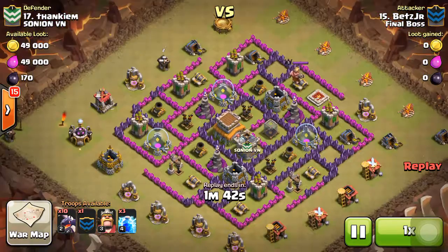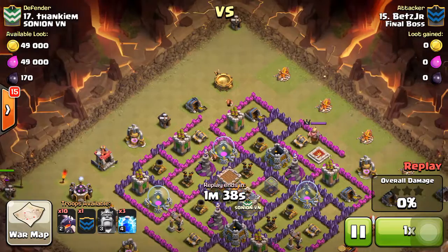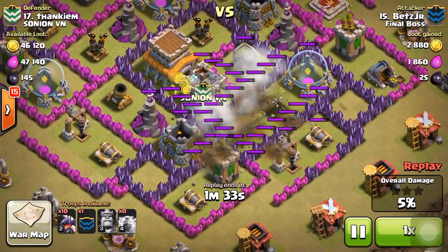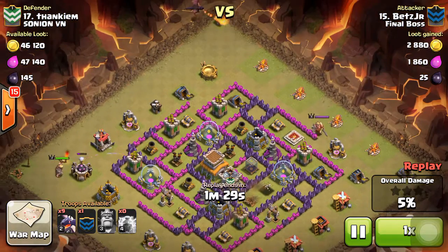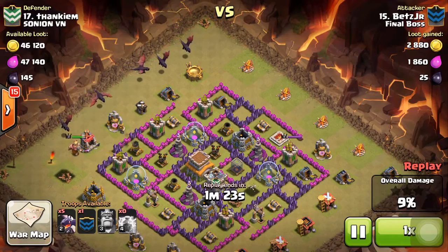Be careful of these builder huts in the corners — I drop my King up there and those things really kill time. I'm gonna lightning spell out this bottom air defense with level four lightning spells, dragging that top builder hut, and then attack from the north side targeting the two top air defenses.